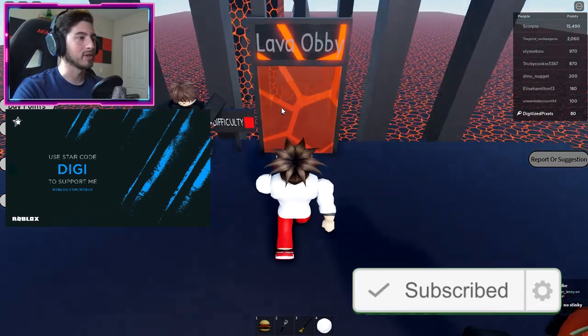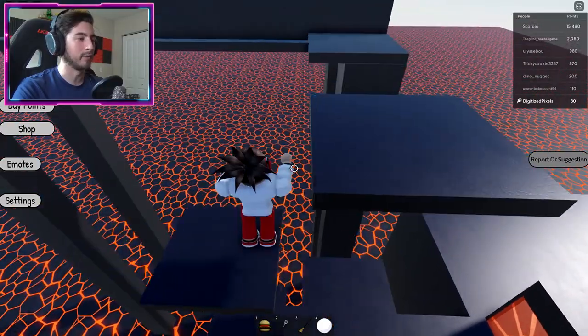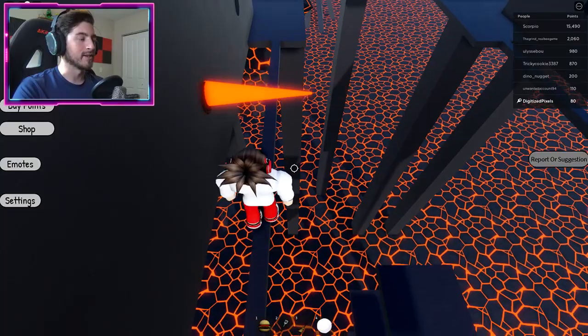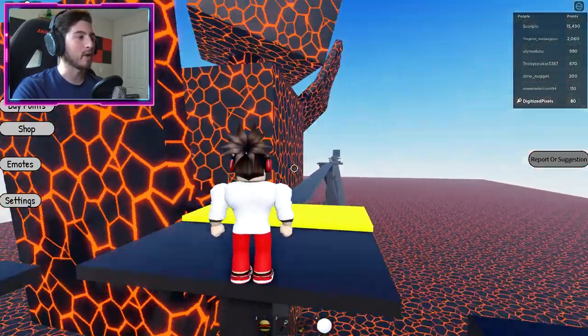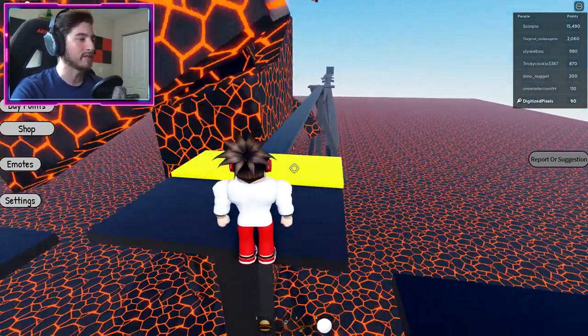Once you go through the portal, go ahead and get started. Be careful — there is collision here, so if you're doing this with friends be aware of that. What you gotta do is just avoid some of these spikes.